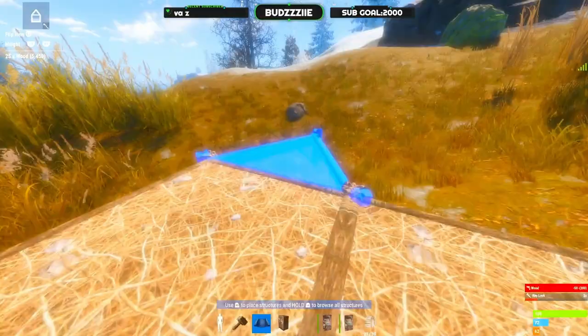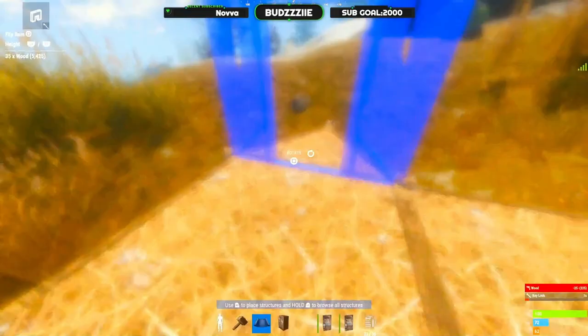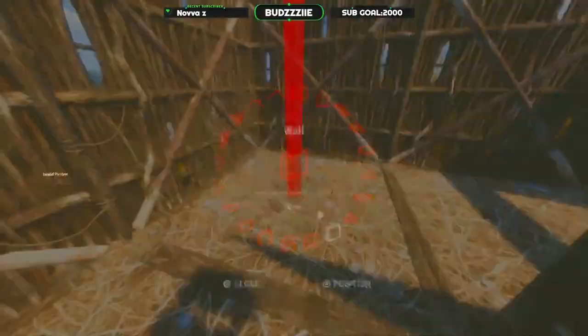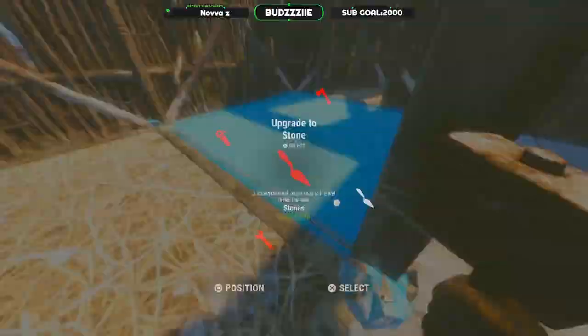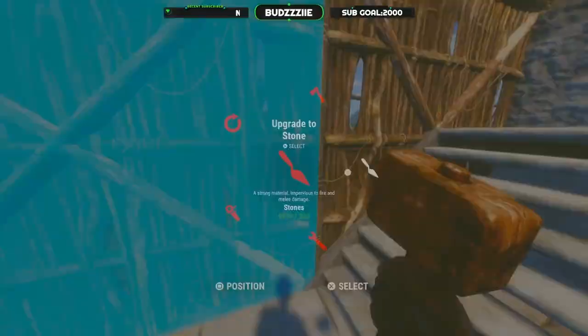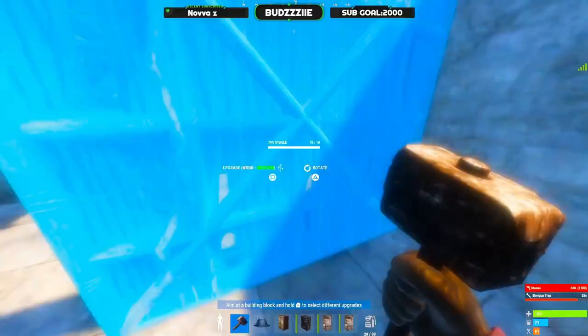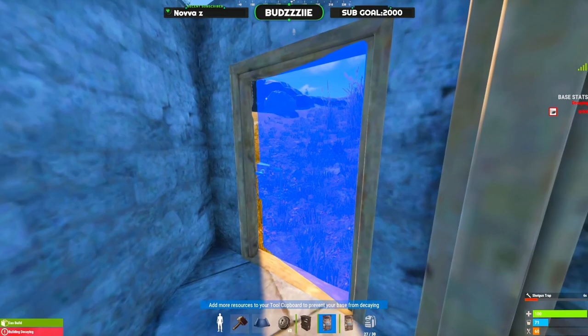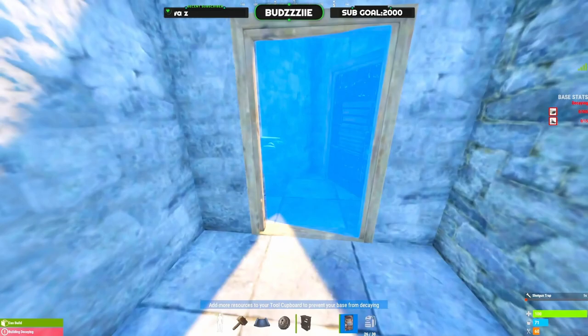To start things off you're going to want to throw down the blueprint of the 2x2 with a triangle airlock, throw in 2 single door frames and then wall everything off. Be sure to add a wall in between your TC room and your door. Add a staircase here this way round so you can place boxes underneath it later, then upgrade everything to stone. Place down your TC and doors, be sure to lock them, and place your doors this way round so that you have an airlock system.